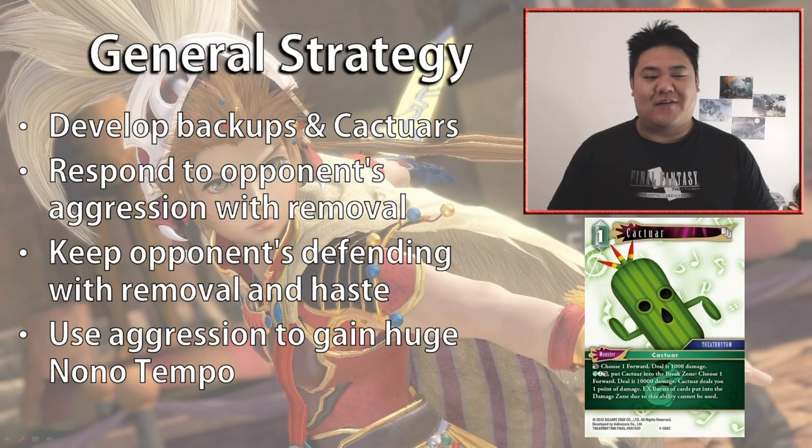The general strategy of the deck is to develop your backups and your Cactars. Cactar is one of the strongest new monsters from Opus 4 — it's a small one-cost monster that can constantly deal 1,000 damage every single turn, so its value is really strong. Using your backups and Cactars you can respond to your opponent's aggression very easily while also playing your own threats, and then keep your opponent defending while you constantly remove their forwards and use haste to get tempo aggression.